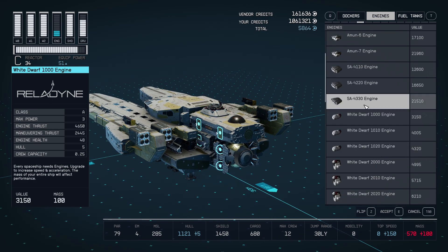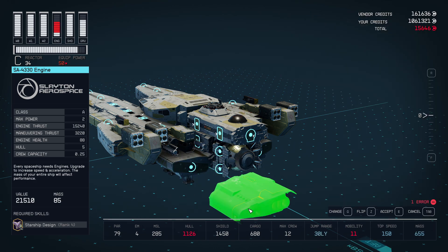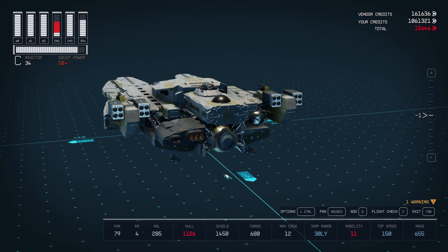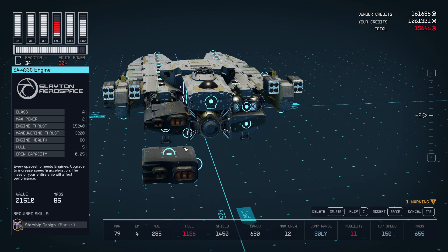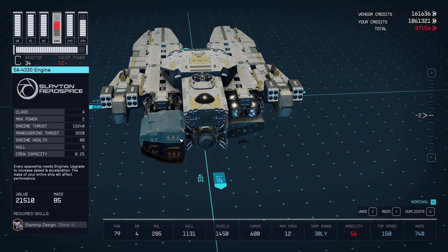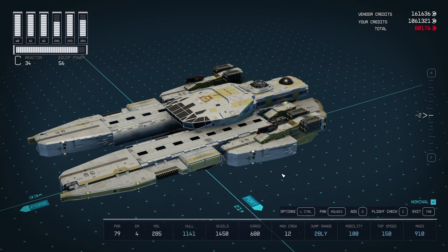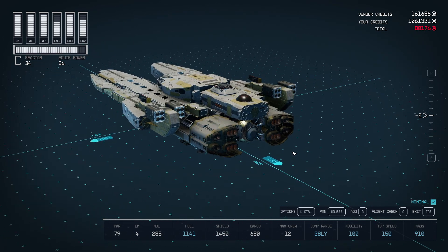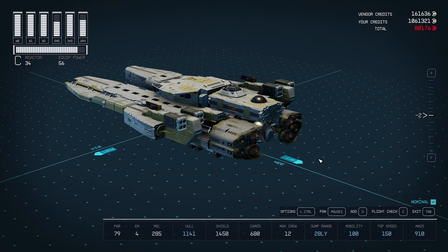Level 43 unlocks a new engine — the SA4330, a Class A engine you can get at most cities but not at your own base. On paper, ignoring mass, it should be worse than the engines I pulled off. But these are actually going to be better. With the important task of coloring the spaceship done, you can see these have raised our mobility up to 100, despite being lower-powered combined than the engines they replaced — because the mass has gone down substantially.